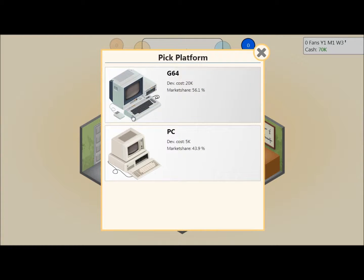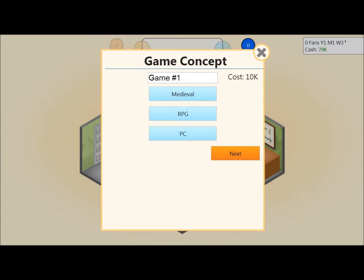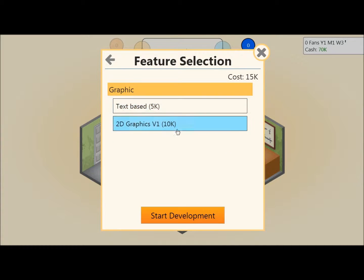I'm going with the PC because the N64 eventually disappears into oblivion. You get to name all your games — let me think... 'Killer of Kings.' Dun dun dun, that sounds kind of cool. Then I can make a sequel later. We're going to have 2D graphics, version one — start development!